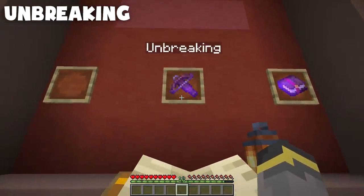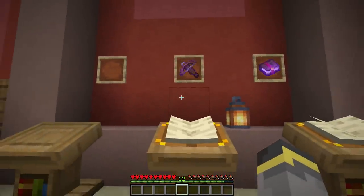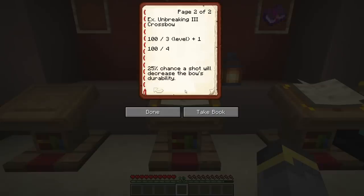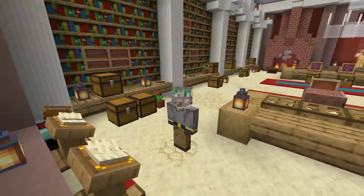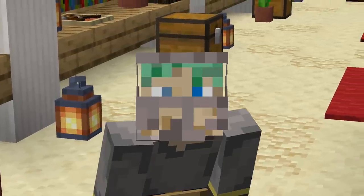Next we'll talk about Unbreaking, one of the best enchantments in Minecraft. It can go on pretty much everything, including the crossbow. Unbreaking has three levels. It causes a 100 divided by (unbreaking level + 1) percent chance that one use will decrease the tool's durability. For example, Unbreaking III gives a 100 divided by 4, or 25% chance that a shot decreases durability. In short, Unbreaking makes your crossbow last a whole lot longer — especially important with Multi-Shot.